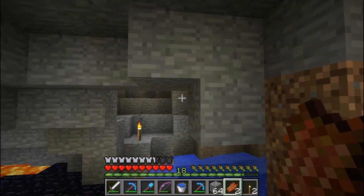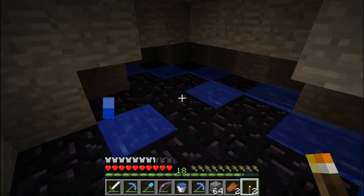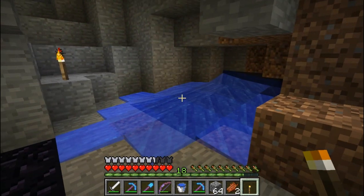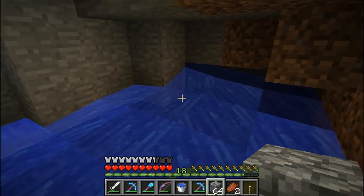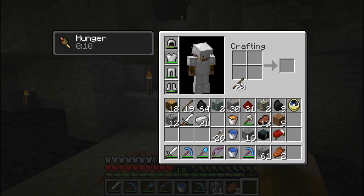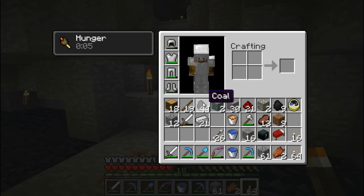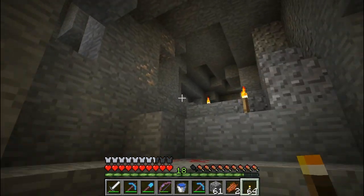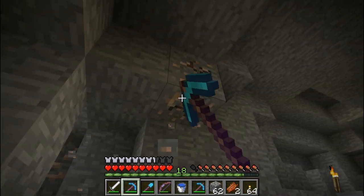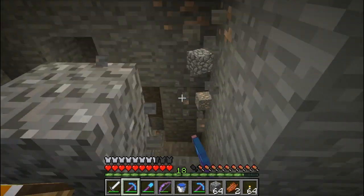Basically, if there aren't any mobs around, I go ahead and eat rotten zombie flesh after my food bars get down three or four bars. When there are mobs around, or when I need better food recovery, that's when I switch back to the steak. I could have just taken a stack of steak — I have tons of steak at this point. For whatever reason I only took about 16 pieces, and so I'm going through it pretty quickly, using some zombie flesh to supplement my food stores when I don't really need great food.